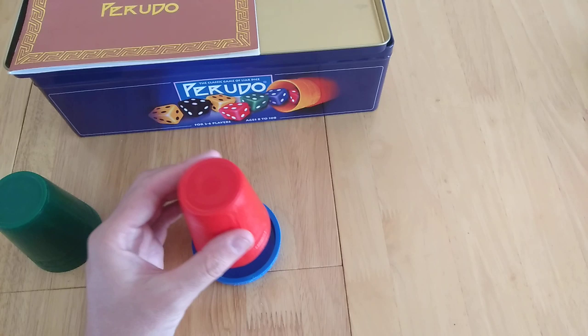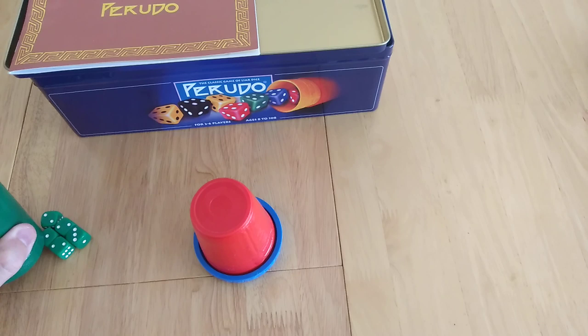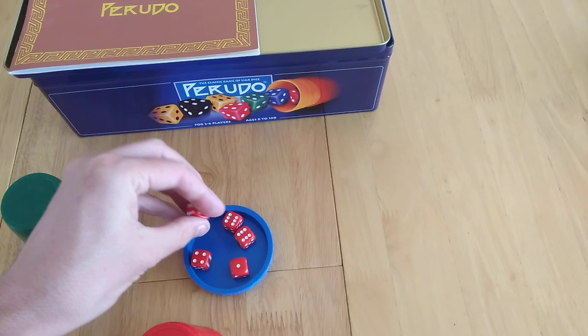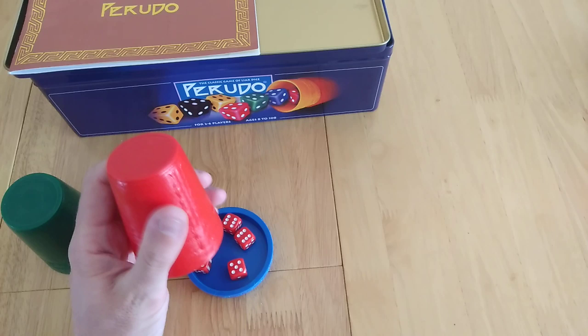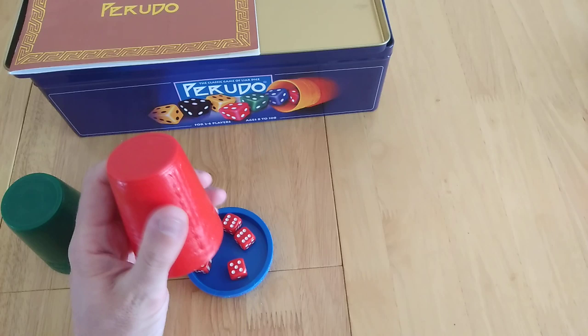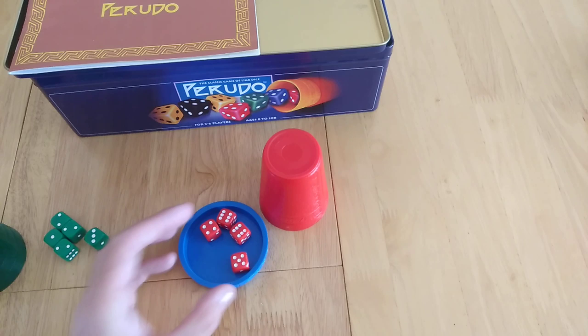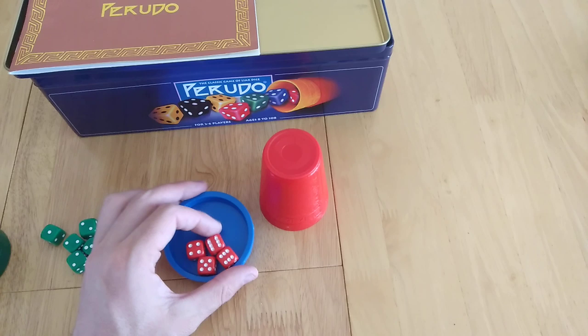Now this player knows they've got one wild counting towards them. They choose not to raise on the three, and instead say four twos. At this point the other player has only got two things that are the same, so it's not a good idea to risk it — they're going to call them out. The first player reveals and shows four twos between them. Because they lost, that player plays with one fewer die and everyone rolls again, with the player who was called out starting.